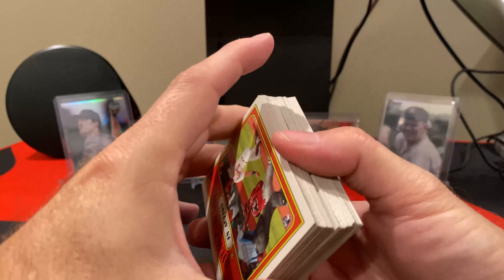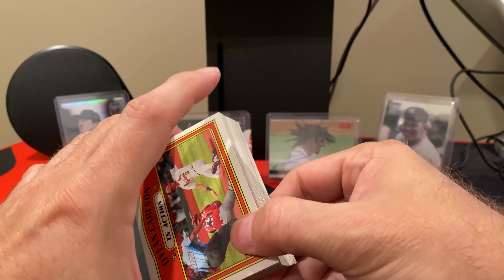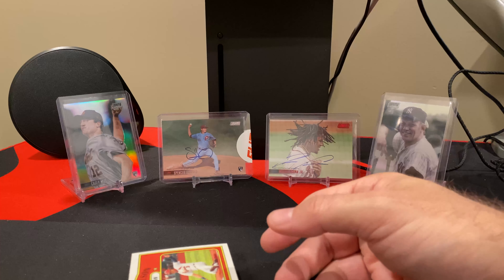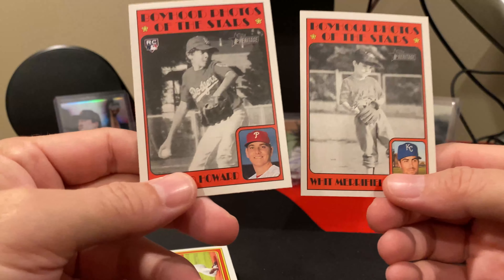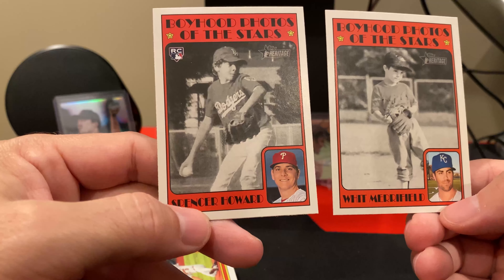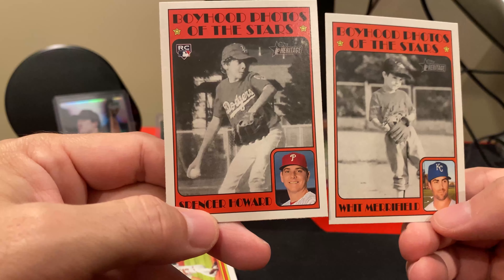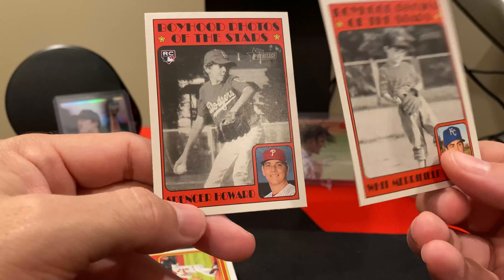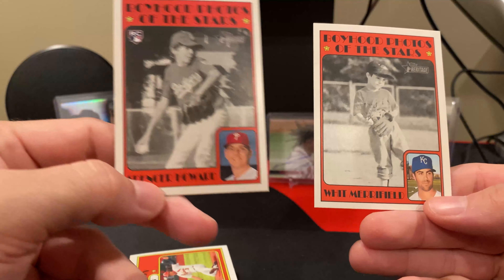So we were gypped on this one. We didn't get our special die cut. I don't know if the die cut is a guaranteed item, but in three packs I've found two. I did find these two boyhood photo inserts, which are pretty cool — I hadn't seen any of these before: Whit Merrifield and Spencer Howard, both shown playing as youth. You can see Spencer Howard was a pitcher even back then. Whit Merrifield's photo looks a little bit older.